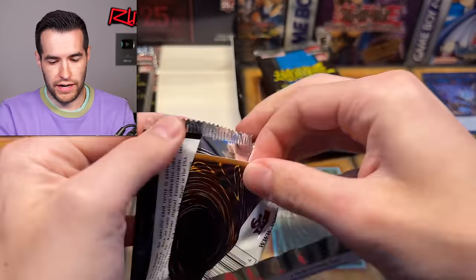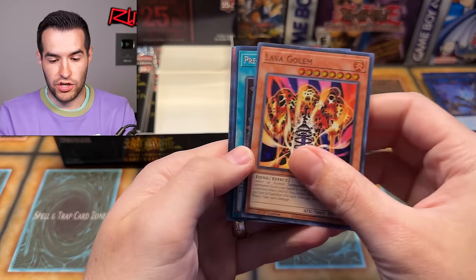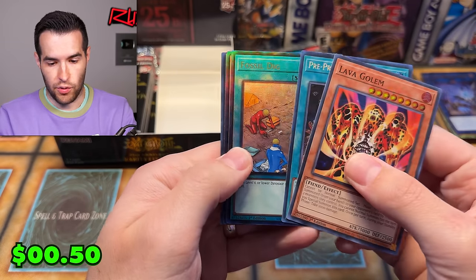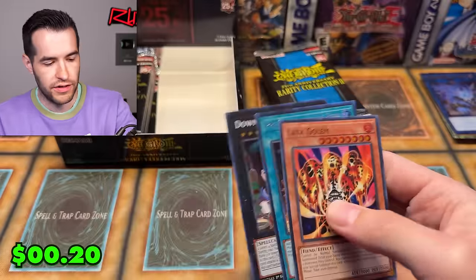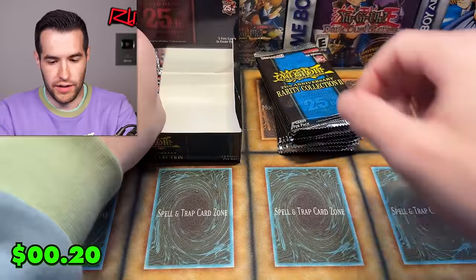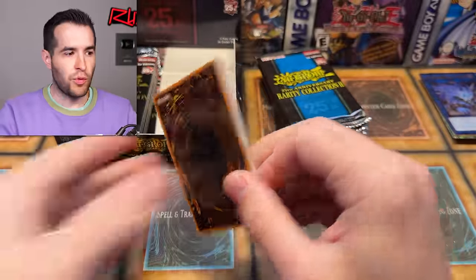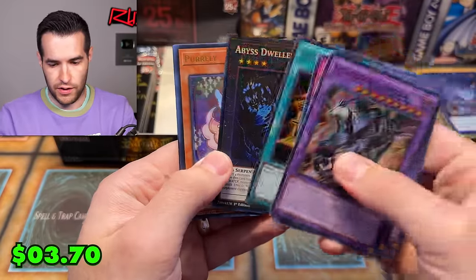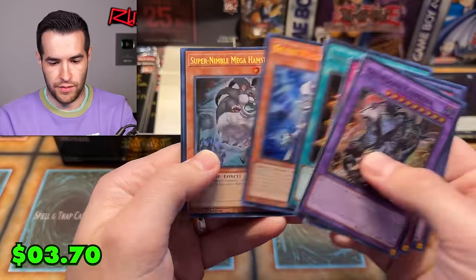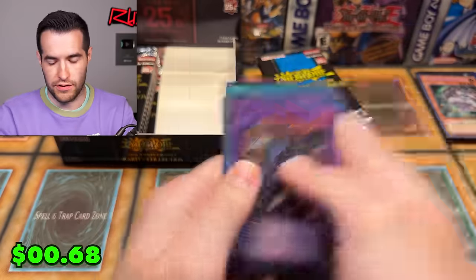Rarity Collection 1 again — will you bless us with something? We got double hits: Fossil Dig and Win the Wind Channeler. Fossil Dig is cool, Win the Wind not as much, but that's fine. Once we do this one and then two more Rarity 1s, we'll be even on packs. Abyss Dweller, Pearly, Silent Magician, Super Nimble Mega Hamster — yes, thank you.